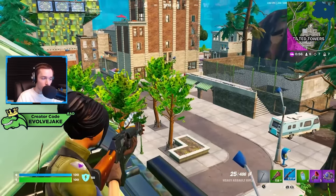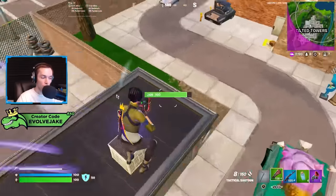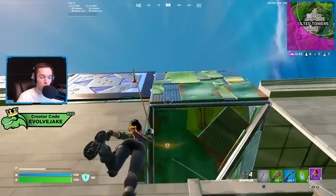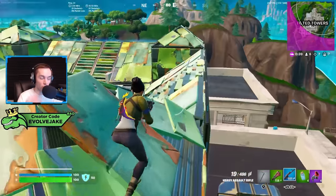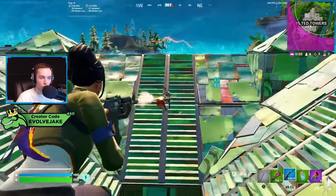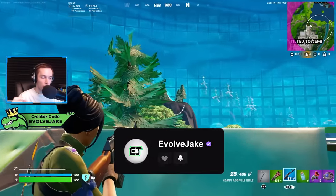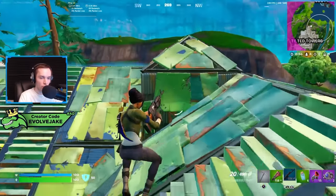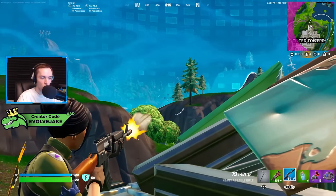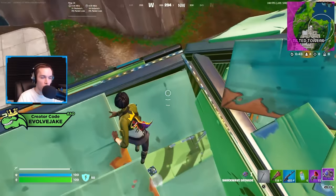One thing to learn is that the higher up you aim on whatever you're attaching to, the higher your character will go, whereas aiming at the lower part will pull you towards that spot. This matters if you're going for an RPG or boogie bomb play — you'd want to aim up so you can look down and shoot the rocket or throw the boogie. If you aimed at the ground next to the opponent it would pull you down and throw off the play.